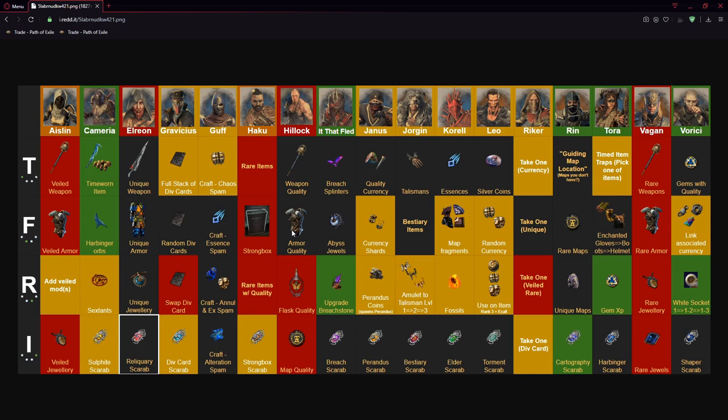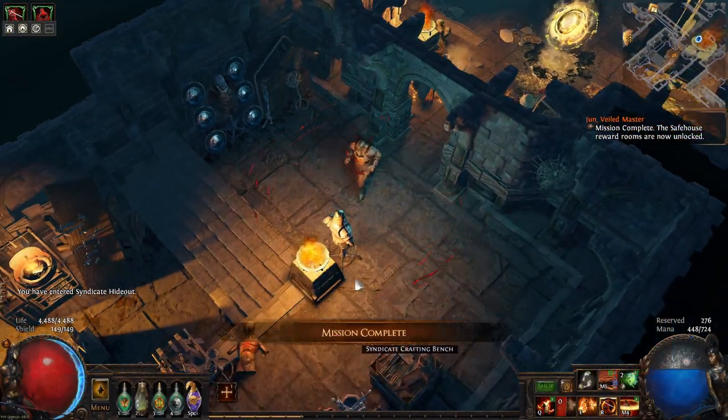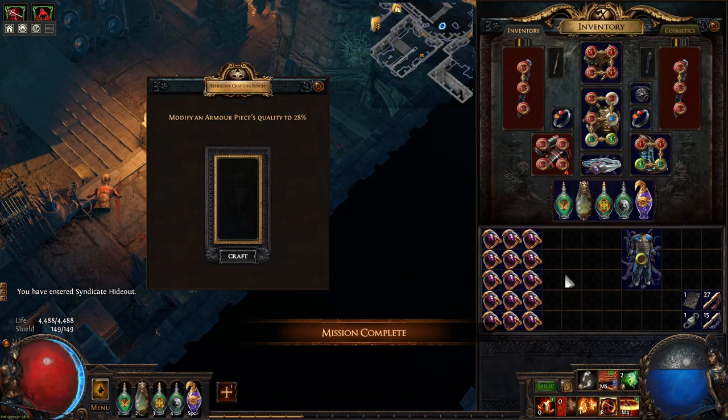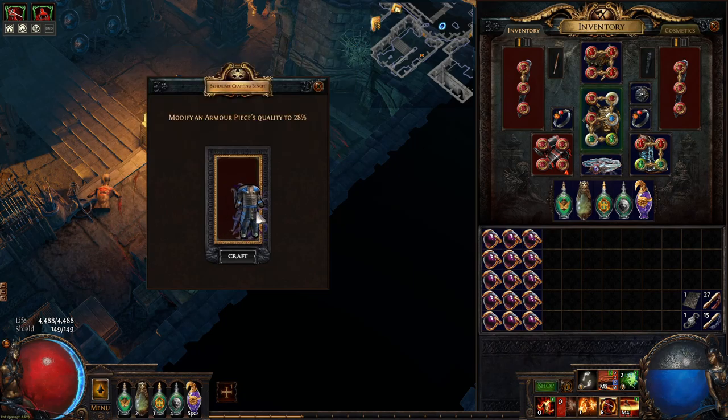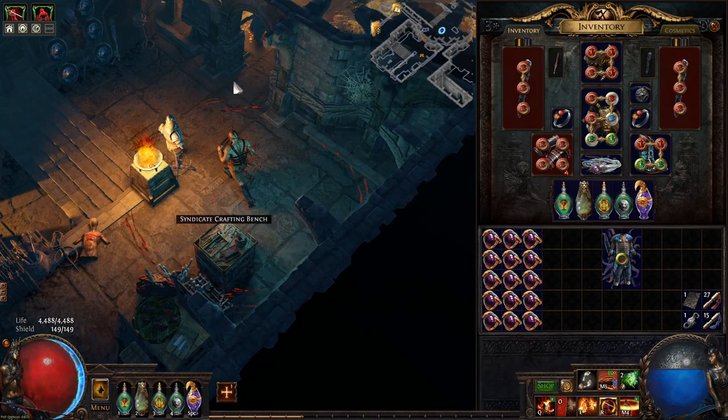So how does this look when you spawn Heloc in Fortification? Let's take a look at that. Once you get Heloc in the safe house you can add additional quality, and I managed to get up to 43 quality this way, increasing my chances of getting a six-link. If you need a six-link, try this method — you will have much better chances.